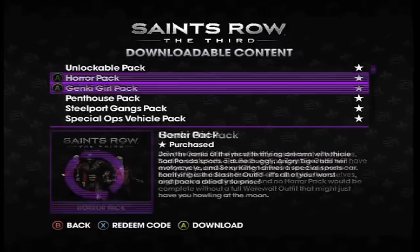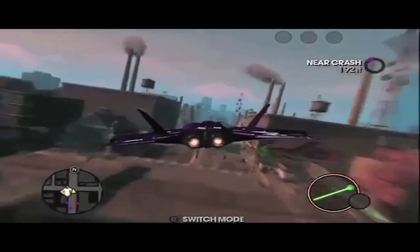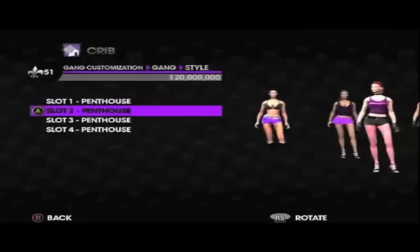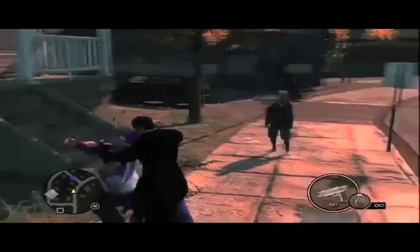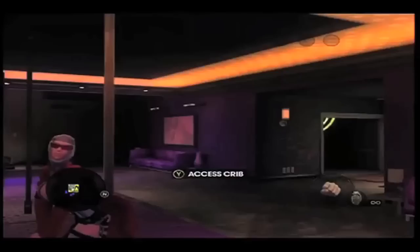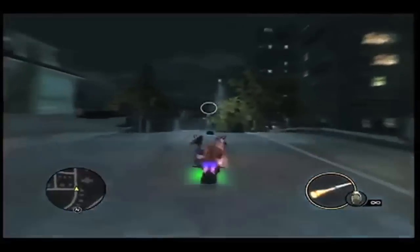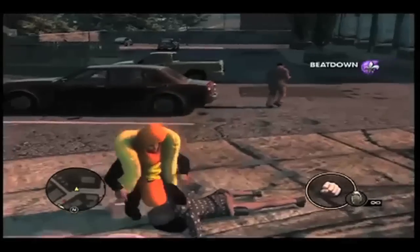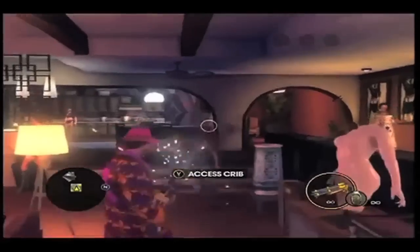If you haven't seen parts 1 and 2, here's a list of DLCs I've already covered. Number 19 was the Special Ops Vehicle Pack, 18 was the Penthouse Pack, 17 was the Unlockable Pack, 16 was the Bloodsucker Pack, 15 was the Invincible Pack, 14 was the Warrior Pack, 13 was the Nightblade Pack, 12 was the Horror Pack, 11 was the Steelport Pack, 10 was the Genki Girl Pack, 9 was the Witches and Wiener Pack, 8 was the Money Shot Pack, and 7 was the Z-Style Pack.